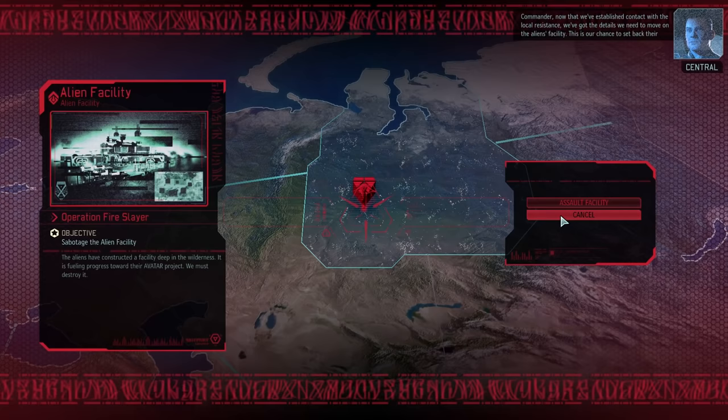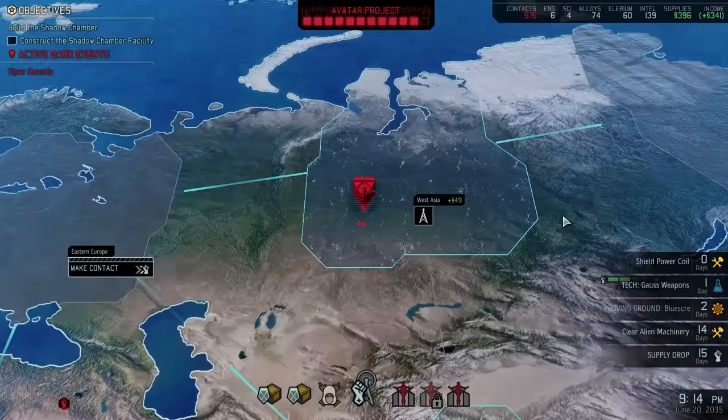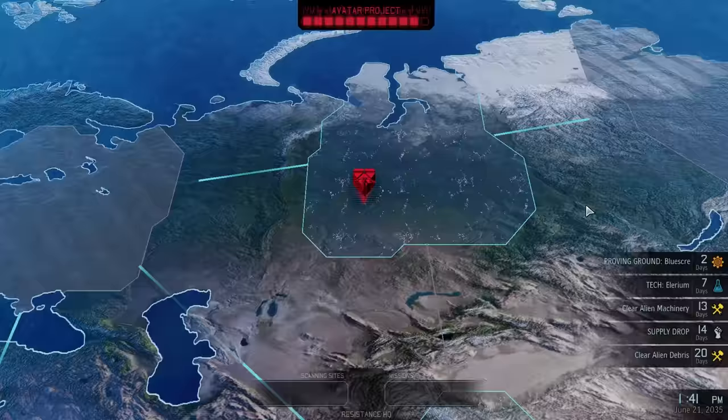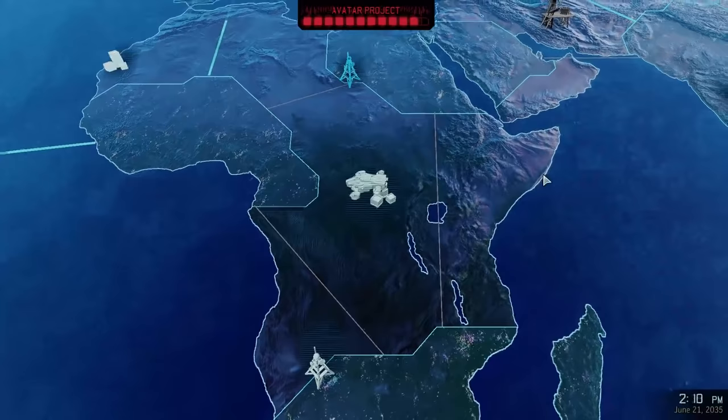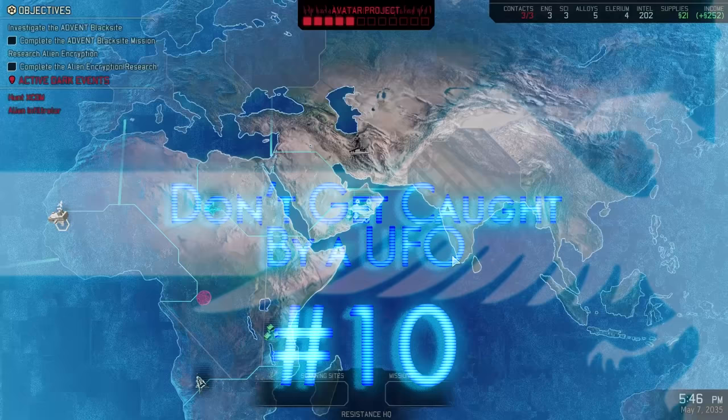Number nine: do not fear the Avatar Project. When the Avatar Project tracker gets full, instead of immediately losing the game, you actually have about 25 days during which you must destroy a facility or you lose. So if the tracker gets particularly high, don't worry — there is a way to fix it and you will have time, provided you can reach a facility. Don't stress about stopping it if you have other things you'd rather be doing.